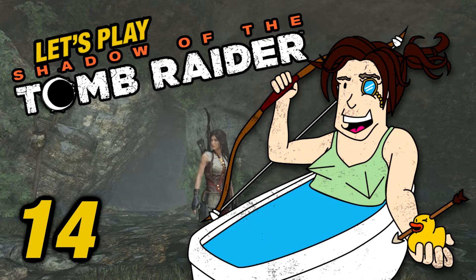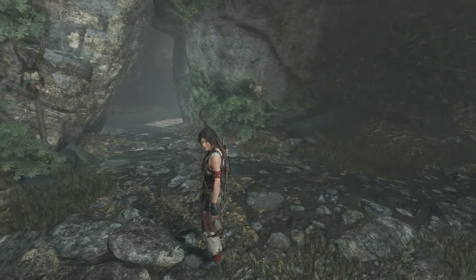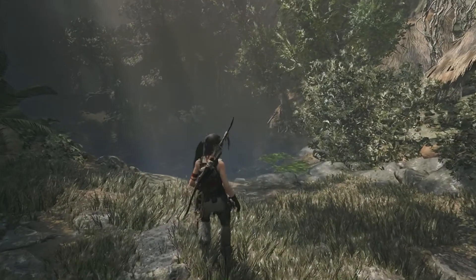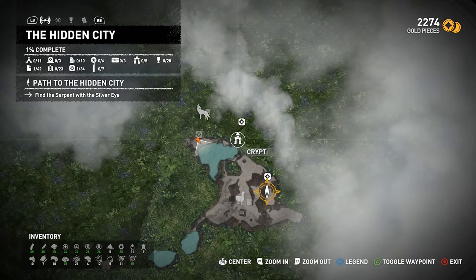Hey, thanks for checking in on Bathtub Sir and welcome back to Shadow of the Tomb Raider. We're on the path to the hidden city and hopefully we'll find it soon enough. Last episode we just popped into that cave and killed a couple of foxes - they nearly got the better of us but we're really good at dealing with those shaggy demons now. We found a map of secrets which revealed a crypt just over here, and that's what I want to try and get to first.